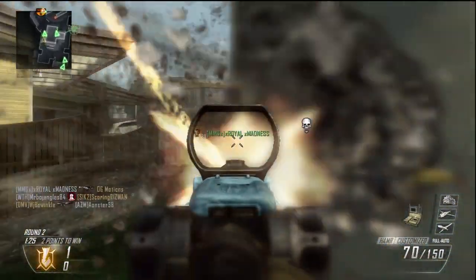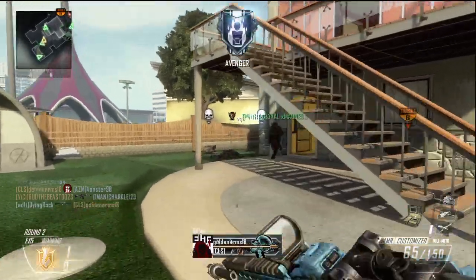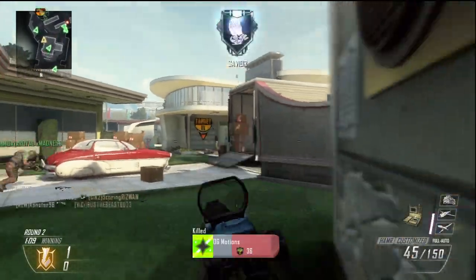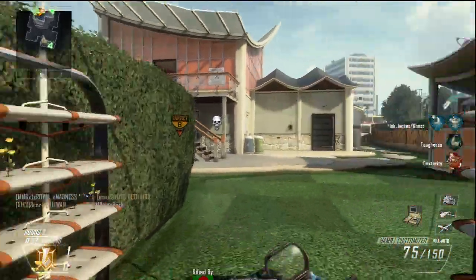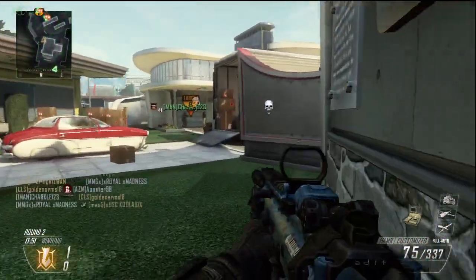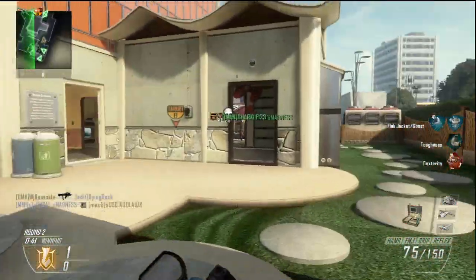I'm not sure how that guy knew where I was — I have Ghost on and hadn't fired yet. I really need my silencer on this weapon. You're not going to kill me again — that's not happening. If you can get set up in there and the people push in, you can basically spawn trap them. I only know because I've been spawn trapped before and I try to defend against it.